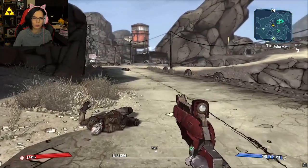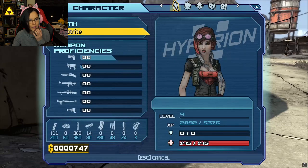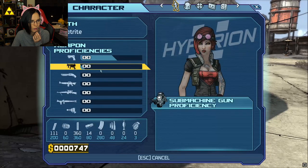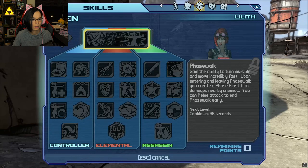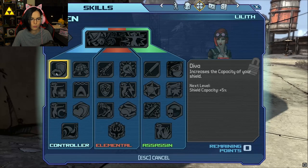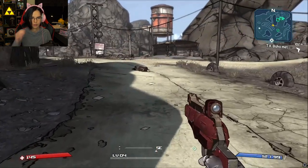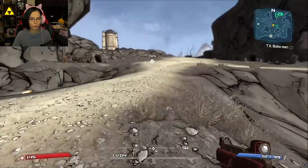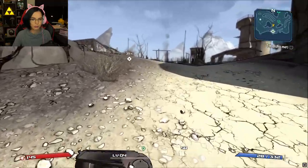Why am I blinking? What do I do when I level up? Do I level up proficiencies by using the item? I have no points. Do things respawn? Do I level up my proficiency or my character?